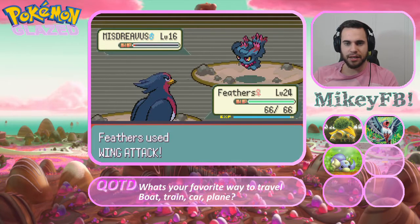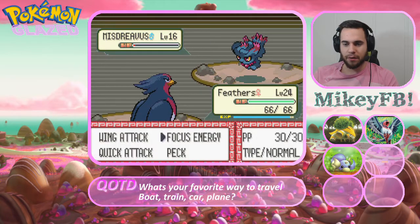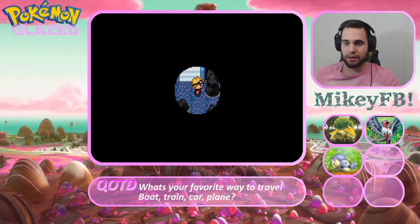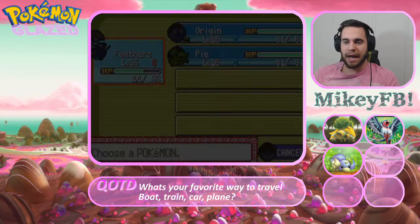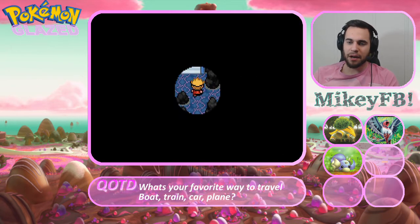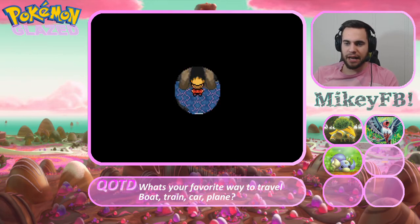Another Misdreavus - Ghost-type Pokemon. I didn't mean to do that. We're taking damage. We grew to level 25, and Origin grew to 25 as well. Let's bring out Pi. Actually, let's leave Feathers out front - it seems like they're using Fighting-type Pokemon.